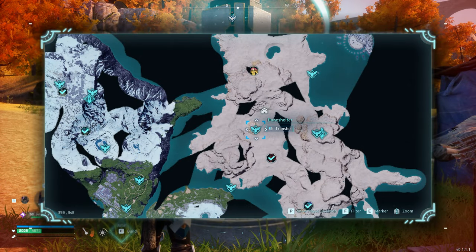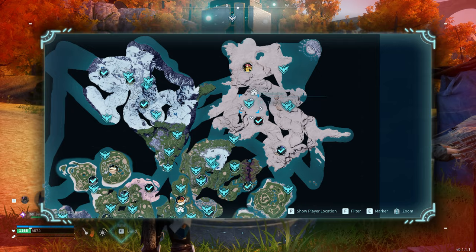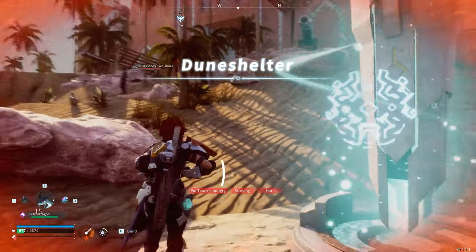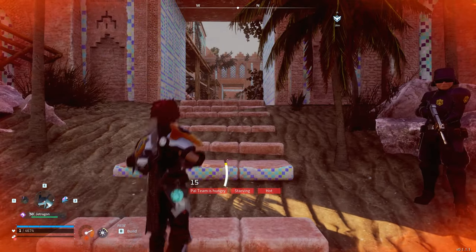The next settlement is located just up here — it is the Dune Shelter, so it is quite a trek away. Do keep that in mind. We'll come over here and show you what is out here. There are actually four traders out here at the Dune Shelter.